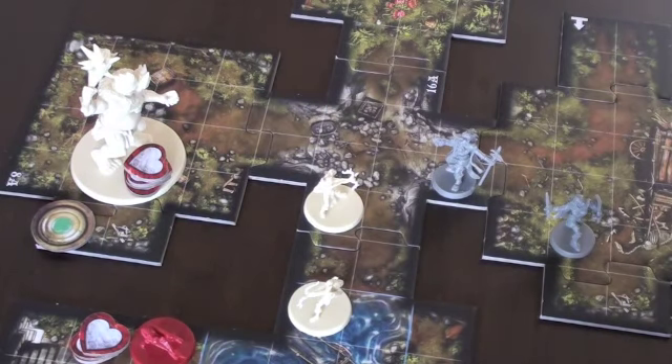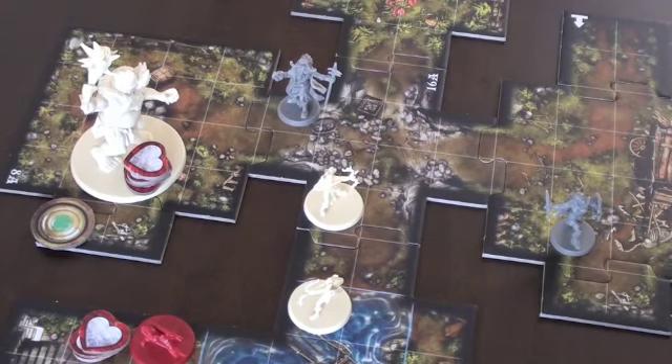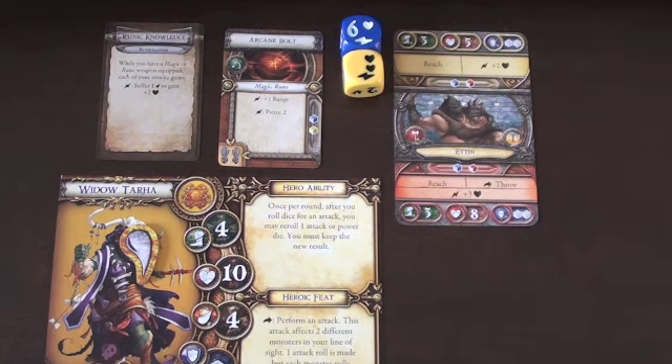Our Widow is going to move and attack, hopefully kill this Etin and finish the game — 1, 2, 3. She'll interrupt her movement to attack from there. The Widow rolls 3 damage, and our monster defends with 1 armor shield. Also, we have 2 surges. We've got enough range, so we're going to use 1 surge to use the pierce 2 ability, meaning the armor defense is cancelled — it goes right through the 1 armor.